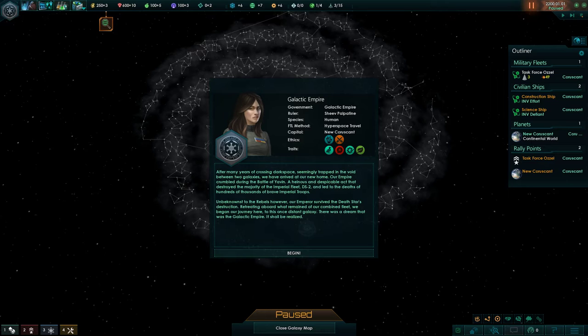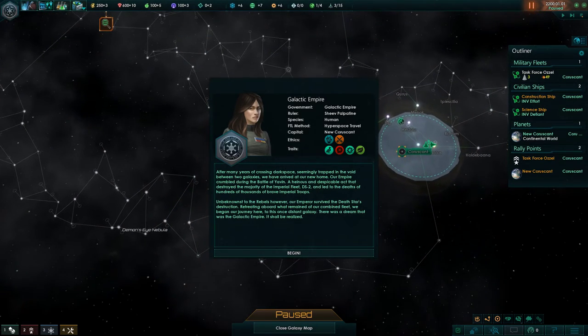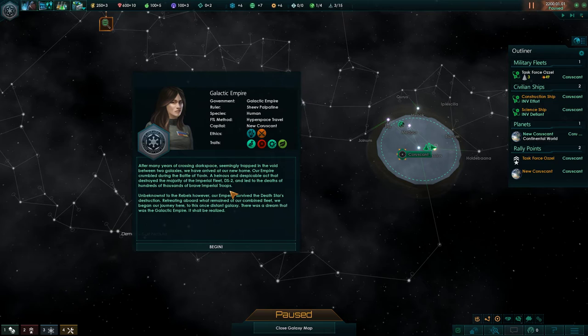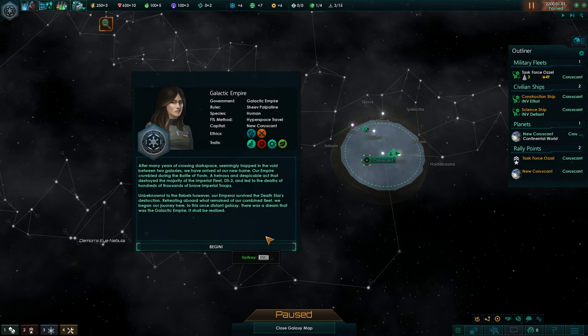Here's the beginning text: After many years of crossing dark space, seemingly trapped in the void between two galaxies, we have arrived in our new home. Our empire crumbled during the Battle of Yavin. The heinous act destroyed the majority of the Imperial fleet, the Death Star 2, and led to the deaths of hundreds of thousands of brave Imperial troops. Unbeknownst to the rebels, however, our emperor survived the Death Star's destruction. Retreating aboard what remained of our combined fleet, we began our journey here to this distant galaxy. There is a dream that was the Galactic Empire, and it shall be realized.